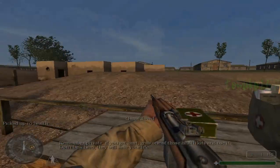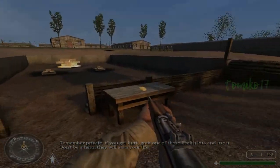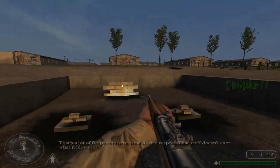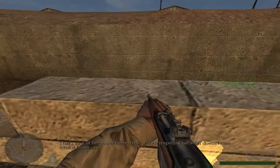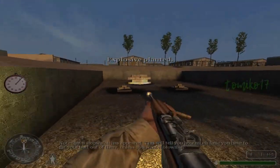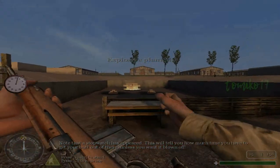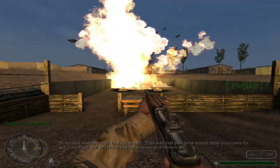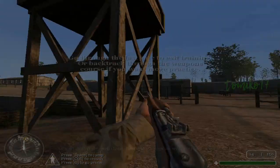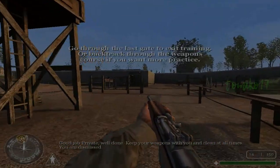Remember, Private — if you get hurt, grab one of those health kits and use it. Don't be a hero; they will save your life. That's a lot of firepower there — treat it with respect. That stuff doesn't care what it blows up. Note that a stopwatch has appeared to tell you how much time you have to get your butt out of there. Good job, Private. Well done. Keep your weapons with you and clean at all times.